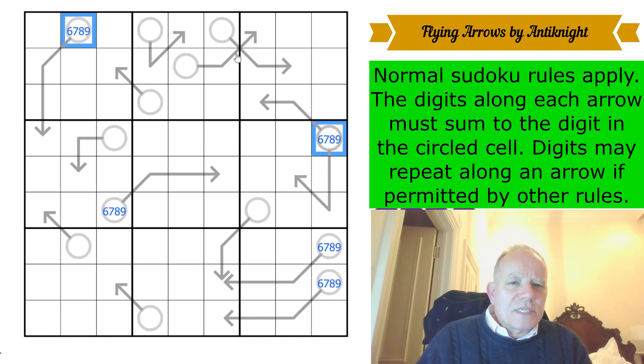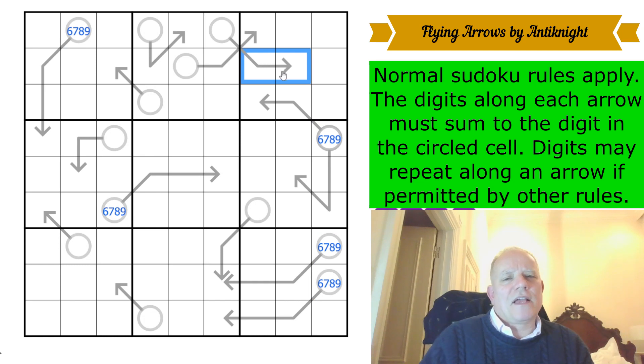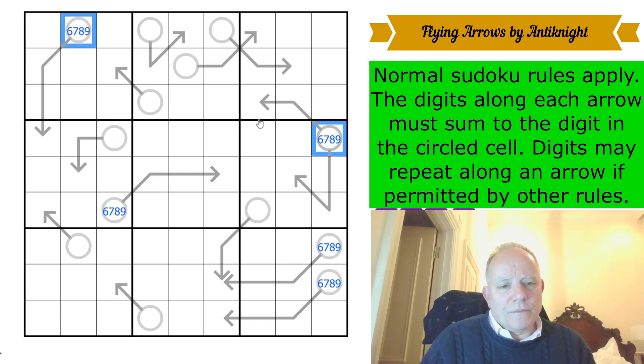If those two were the same they'd have to appear on that arrow in box three, so they couldn't both be nine — but that doesn't help at all. When you can't get moving on a plain arrow sudoku, don't panic — think about set theory.